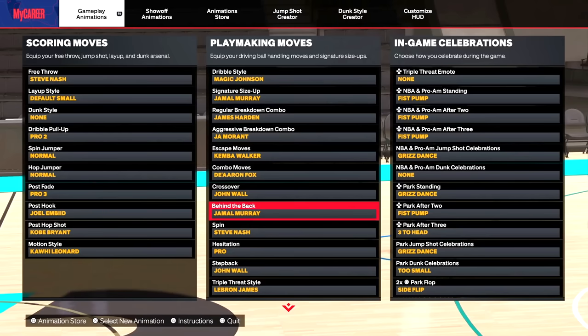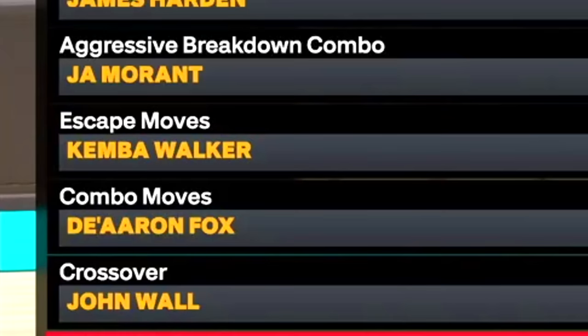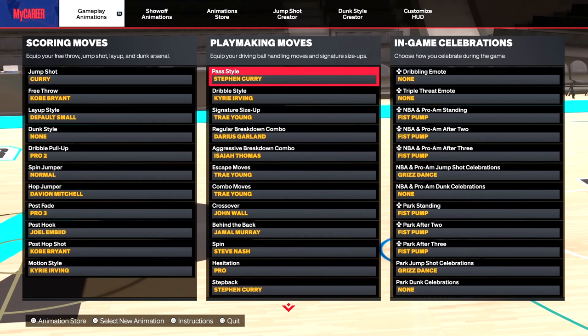These are the exact SIGs I use on my 6'6 builds with an 87 ball handle, and you can get most of these with a much lower ball handle: Magic Johnson dribble style, Jamal Murray SIG size up, James Harden regular breakdown combo, John Morant aggressive breakdown combo, Kemba Walker escape, De'Aaron Fox combo moves, John Wall crossover, Jamal Murray behind the back, Steve Nash spin, pro hesitation, and John Wall step back.